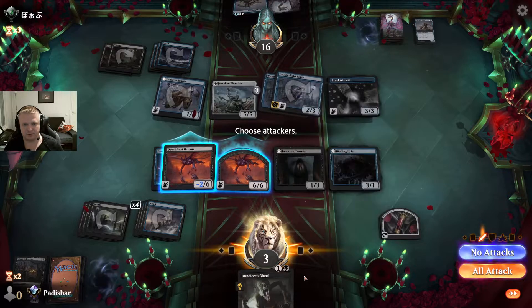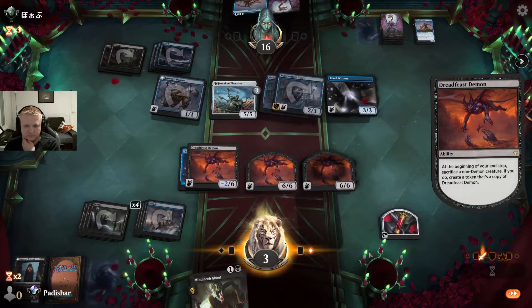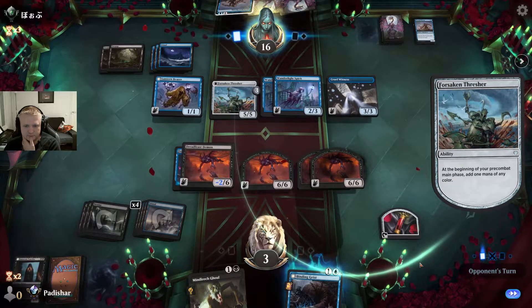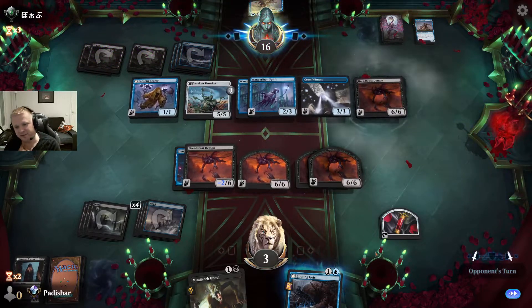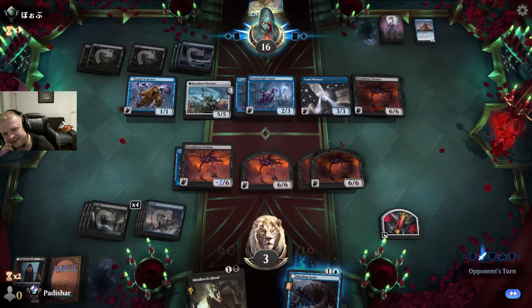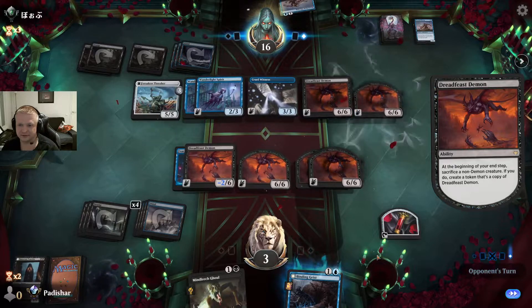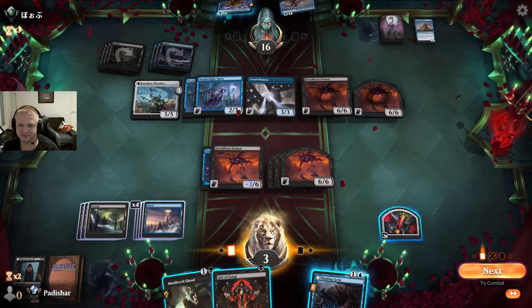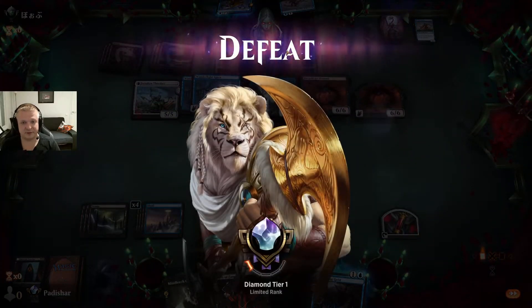No attacks — I need creatures as blockers. Five lands and all spells got milled by Fear of Death. Oh man, you're kidding me. This is insane — I'm losing this by a mile. I'm going to be dead soon. They'll soon have a board full of 6/6 flyers and I'm at 3 life while they're at 16 with way more creatures. Oh, to start — how hard can it be to win some games?